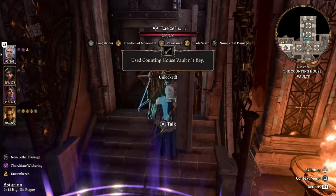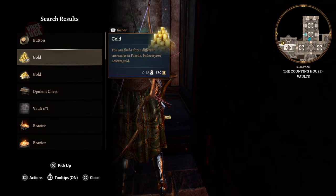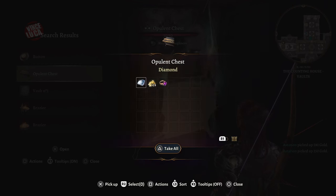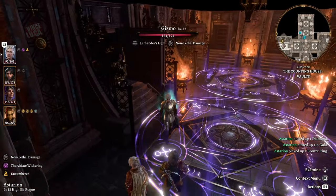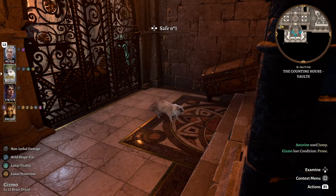Vault number one — I had the key for this one. Inside there's some gold and a chest containing a diamond and more gold. Vault number one is definitely worth opening.